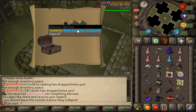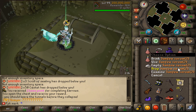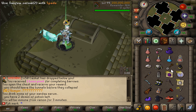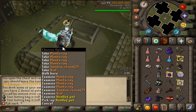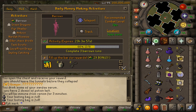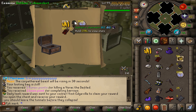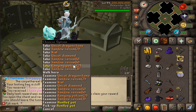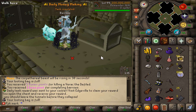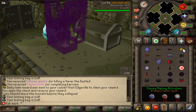Another run completed — let's open up the chest. Three bags of riches, three elite barrows teleports, etc. That was actually pretty good! Let's also pick up the scroll of ceiling and the caskets. Time to complete another barrow run and open another chest.